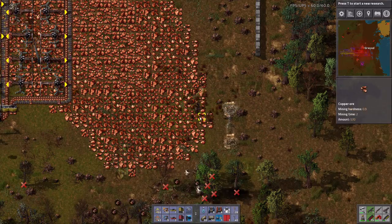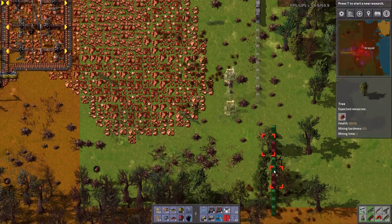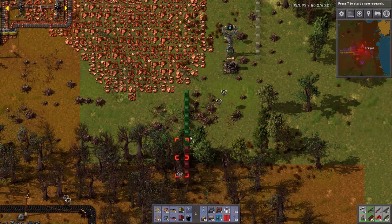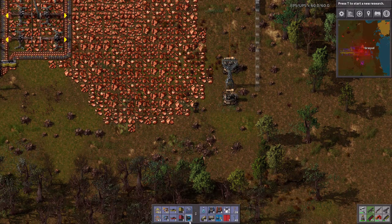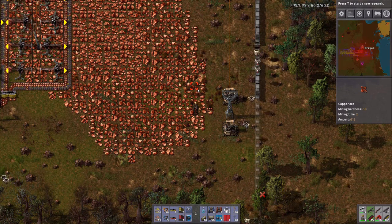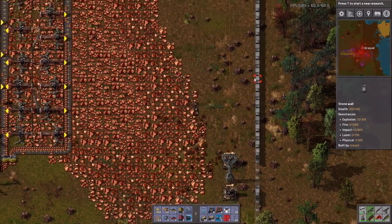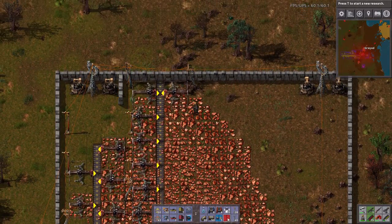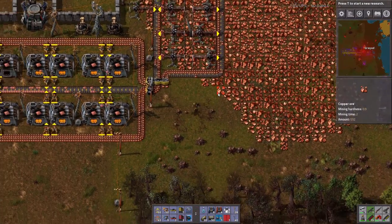Let's extend the walls a little bit more, at least down to here. I have to do the shift-click. There we go. Could I have built these through with the blueprint? Oh well. Let's get rid of those internal walls.